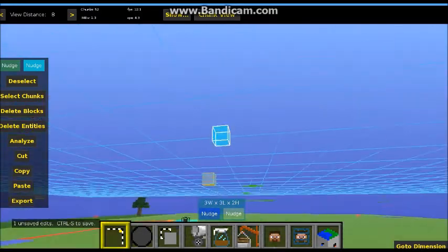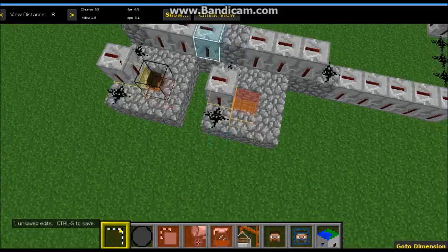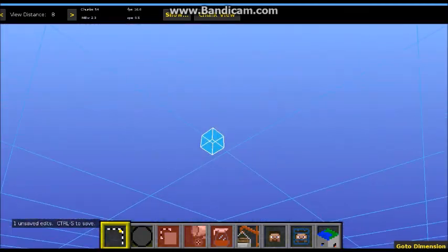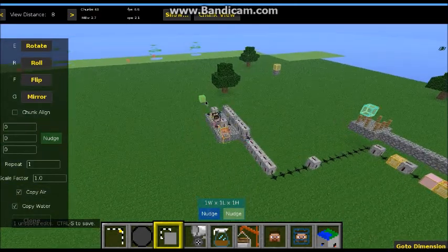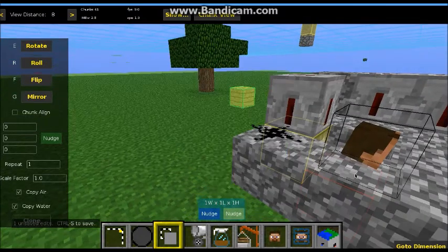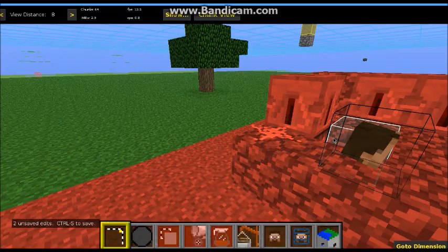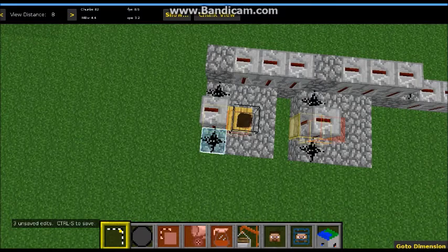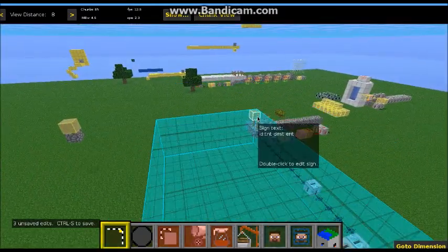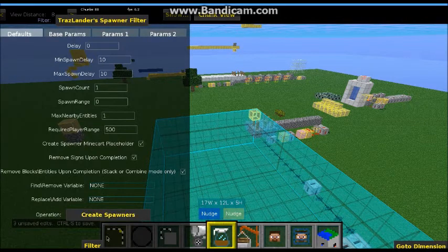Now I need to select the sign — oh, we forgot to place the sign. Place it there, this is going to be Source. Select the sign, go to the other sign, go to Filter, and just click Filter. There we go, it worked because the sign went away.